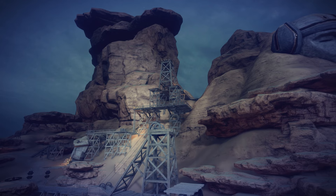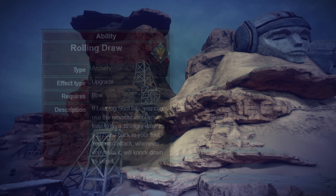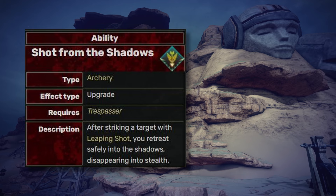Moving to the Archery tree — Leaping Shot has its own pros and cons, performing very well against larger targets but poorly with small enemies due to the hitbox issue. The Rolling Draw provides a power shot afterward with knockdown capability. The Shot from the Shadows could increase your survivability by making you invisible. I'll say it's a tier A ability.